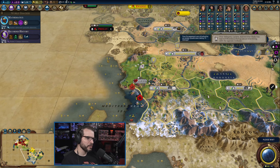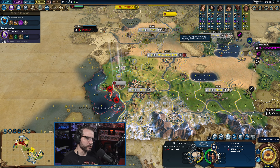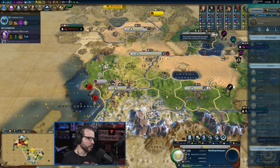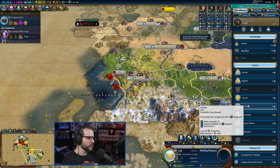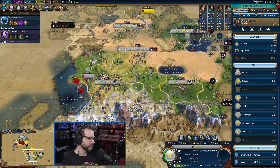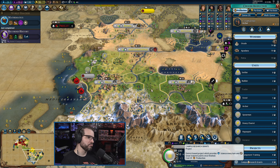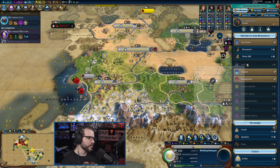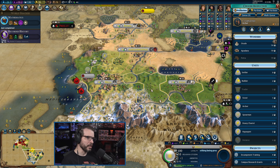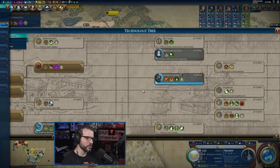That catapult is making me a bit nervous. Let's get rid of the quadrireme — hopefully. Archer's done. The most advanced unit we have is also the one that costs the most, so it's the one that gives us the most science. As long as we have the economy for it, getting at least another one of those out was probably a good idea — it's going to give us a bit more science.